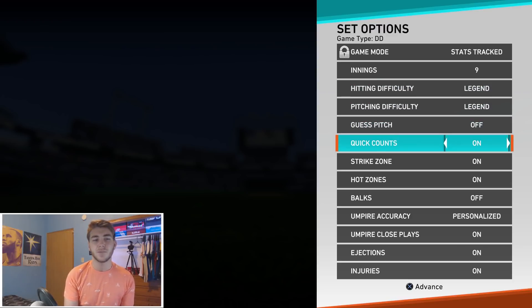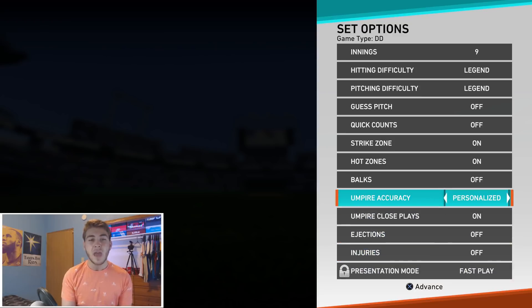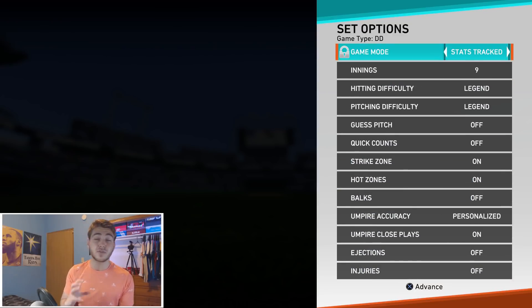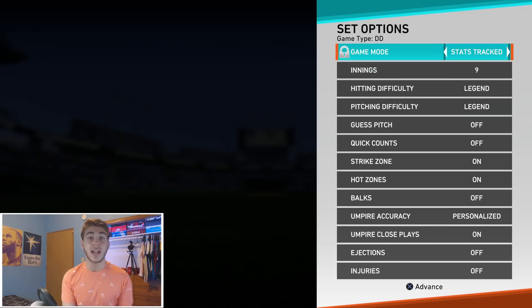Turn it up to Legend nonetheless. I always just turn this stuff off — things like quick counts and guest pitch because that's not regular Diamond Dynasty anyway. What you're going to want to do is just head into this game and try to score a lot of runs because remember, scoring runs is what gets you XP. You get end-of-game XP and then the XP that you notice — that circle increases during the game. That increases once you do stuff like striking out batters, hitting home runs, knocking in runs. So honestly, if you just trade off scoring like five runs per inning, you're easily going to be able to get a lot of XP.